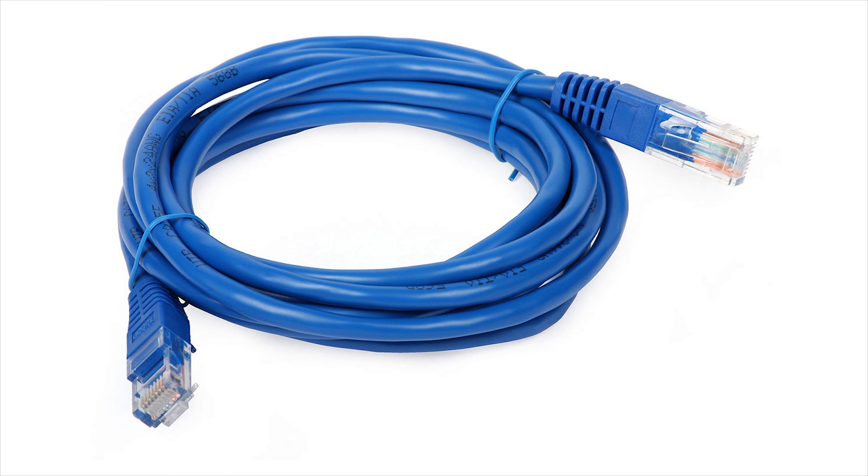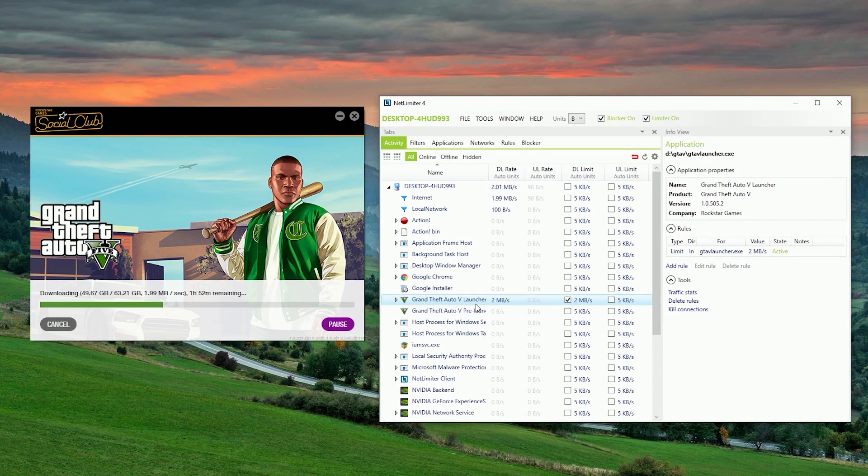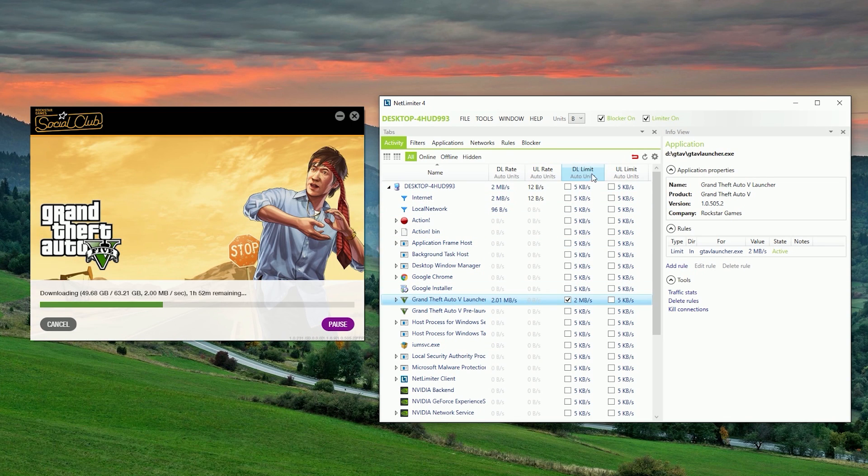The other is to ditch Wi-Fi. Don't use Wi-Fi — use a direct wired connection for the best, most stable connection to the Rockstar Social Club download stream. When you combine those two, you should have better luck with this.